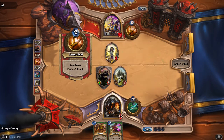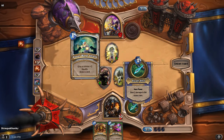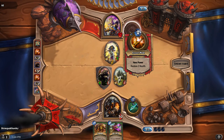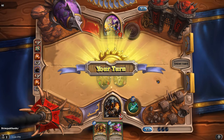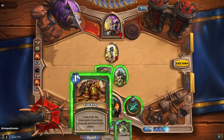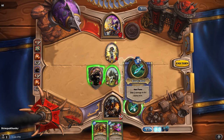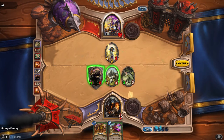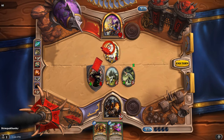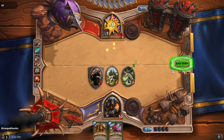You can see this little token next to Rexxar — that's my Steady Shot ability, which allows me to directly damage the enemy for two. Anduin's ability is a Lesser Heal, which restores two health — pretty handy. I'm going to play a River Crocolisk, use my hero power to shoot Anduin for two, and use my Iron Fur Grizzly to directly attack a minion, then pop Anduin for one.